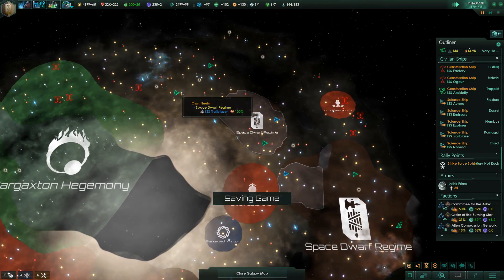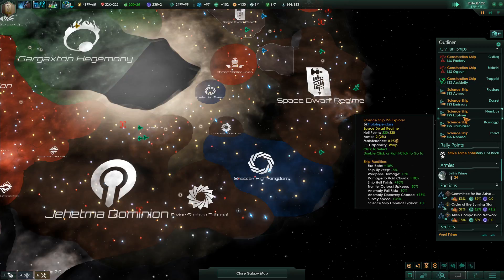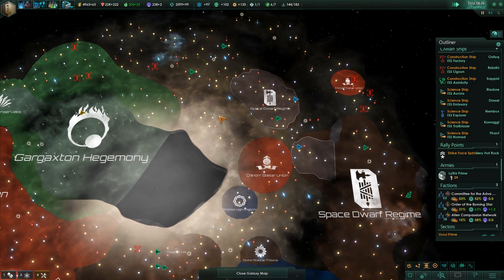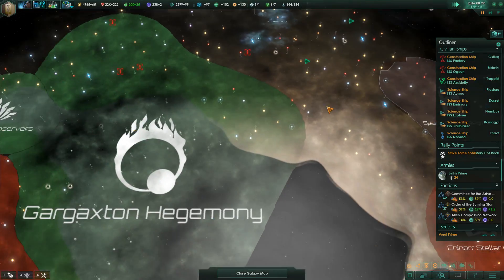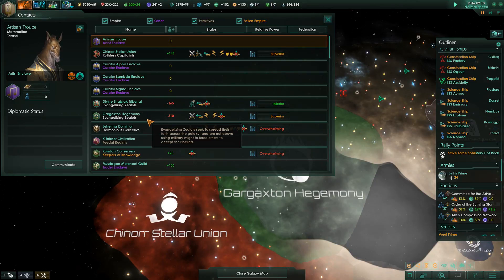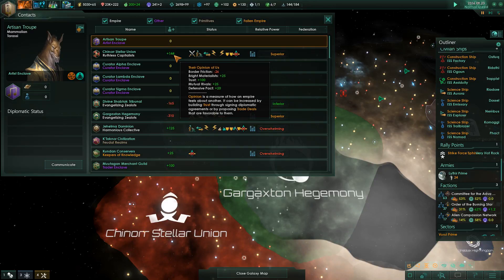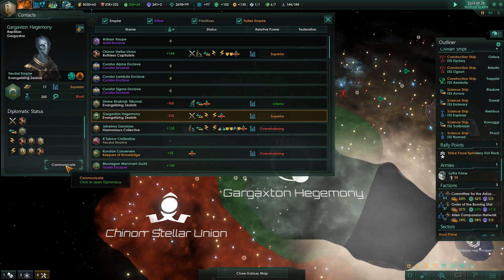Where are our science ships? There's one here and three down here - we have five science ships total. Maybe we'll see about trying to get some star charts from everyone. Let's try Gargaxan and Chenar Stella Union - let's go to normal speed. They used to like us. Chenar Stella Union likes us, so let's see if we can get a star chart from them.